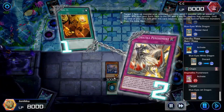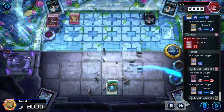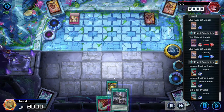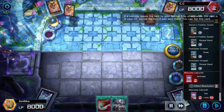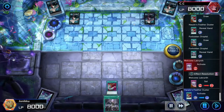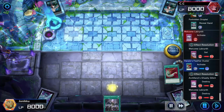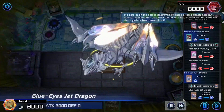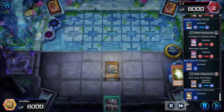They went to target Blue-Eyes Jet Dragon after I used Trade-In. Blue-Eyes Jet Dragon got destroyed and I got Harpy's Feather Duster, which is amazing because now I can destroy this face-down card and summon Blue-Eyes Jet Dragon. So I destroyed both of their face-down cards and then Blue-Eyes Jet Dragon came out. Harpy's Feather Duster was such a clutch draw there.